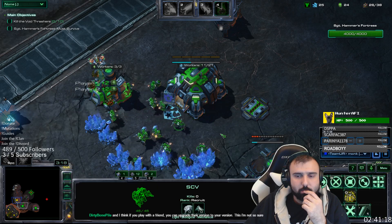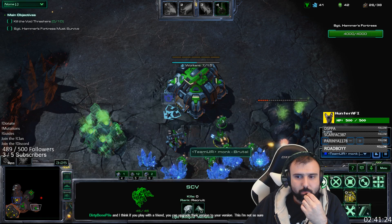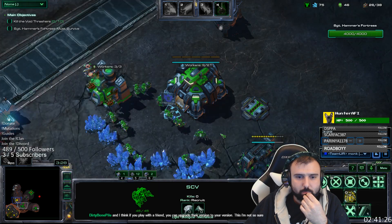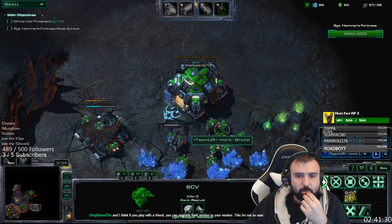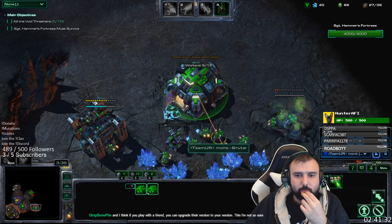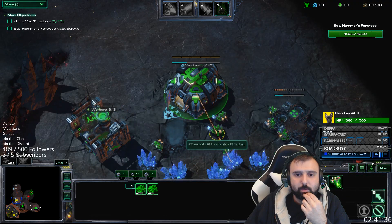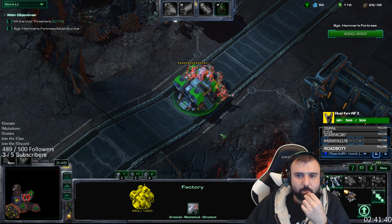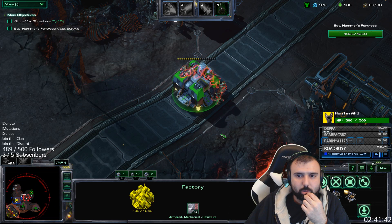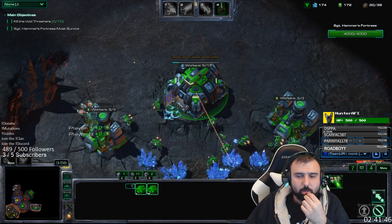Another reason I have my factory up front is it can tank some damage. I'll let it take some damage, then lift it, then pop it back down. That delays the wave enough so they won't hit my command center as much, so I can use Aries on it. Then I get all the gas one by one.